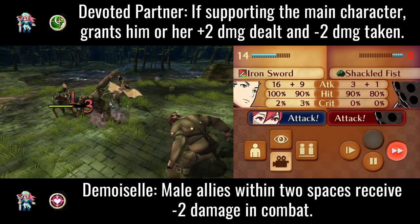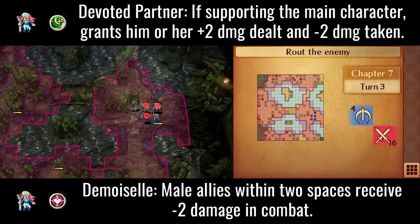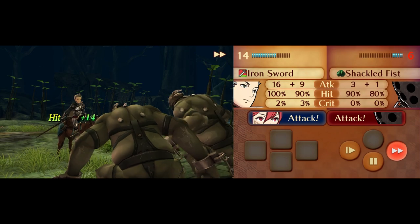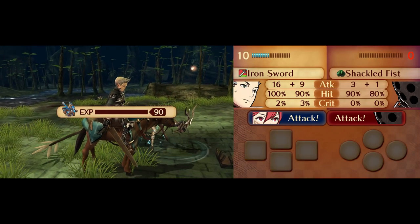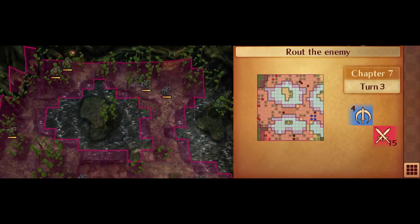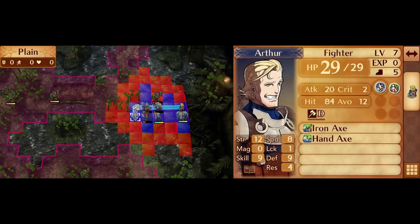Using Felicia also makes it easier to bring Corrin's HP low enough to activate Bad Friendship. It's the dawn of a new turn — we finally have access to the unit we'll be using our Heart Seal on. We're finally getting ourselves another mounted unit, and that unit is, of course, Arthur.